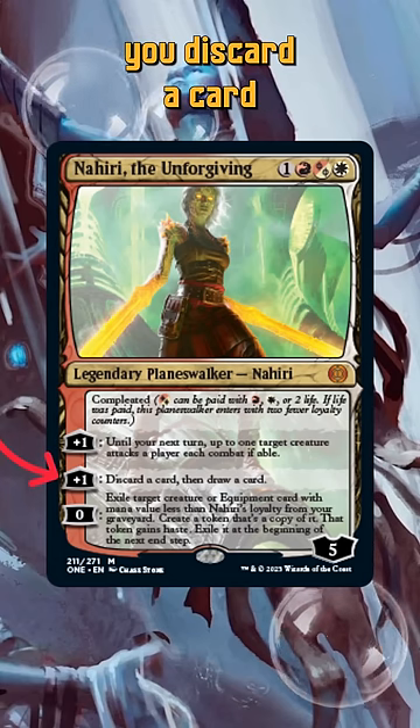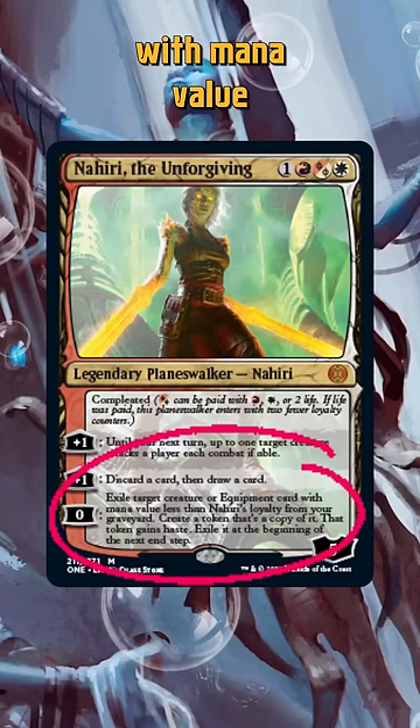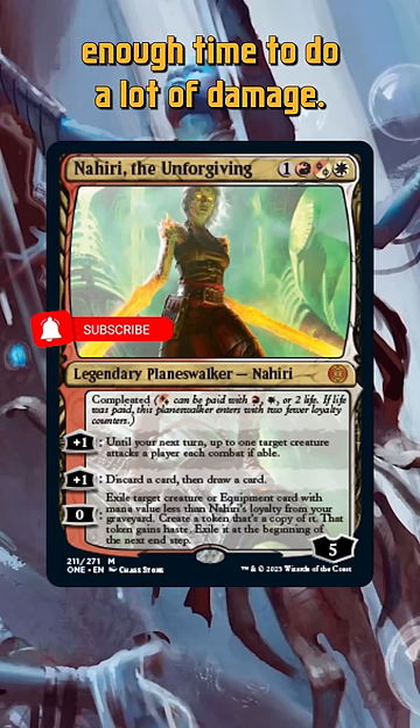Her other uptick lets you discard a card to draw a card, and that synergizes with her ultimate. You exile a creature or equipment from your graveyard with mana value less than Nahiri's loyalty and you get a token copy of it right onto the battlefield. You have to exile it at the beginning of your next end step, but that's enough time to do a lot of damage.